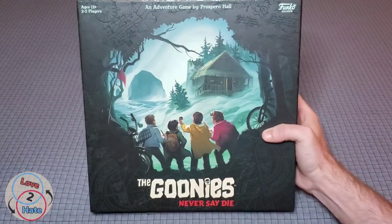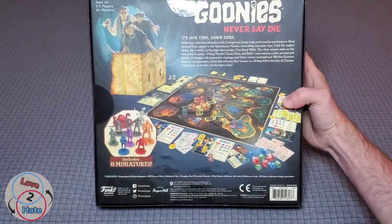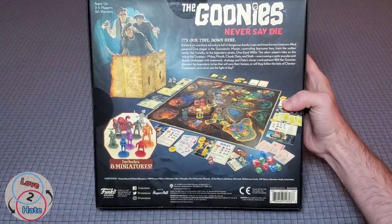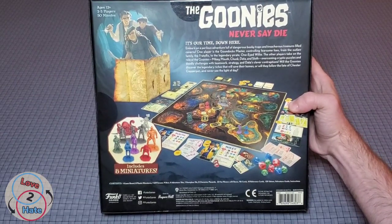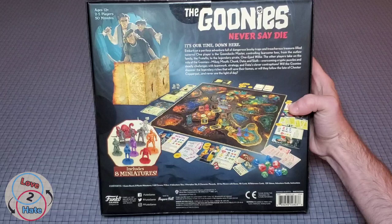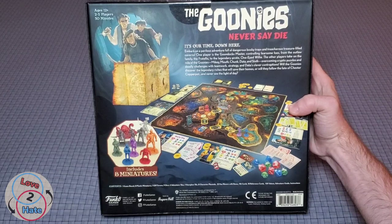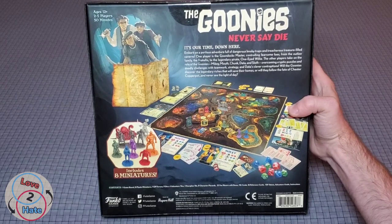We're going to unbox this and show you what's inside. On the back cover it says: 'The Goonies Never Say Die — It is our time down here. Embark on a perilous adventure full of dangerous booby traps and treacherous treasure-filled caverns.' One player is the Goondocks Master, controlling fearsome foes from the outlaw family the Fratellis to the legendary pirate One-Eyed Willy. The other players take on the roles of the Goonies — Mikey, Mouth, Chunk, Data, and Sloth — overcoming cryptic puzzles and deadly challenges. Will the Goonies discover the legendary riches that save their homes, or will they follow the fate of Chester Copperpot and never see the light of day?